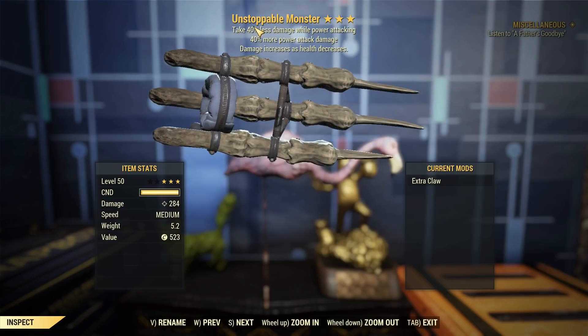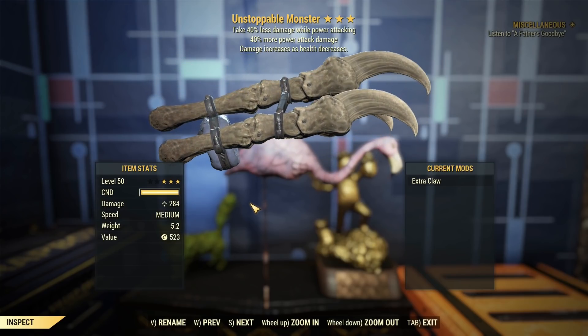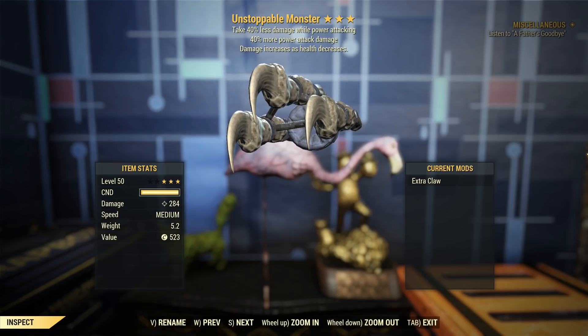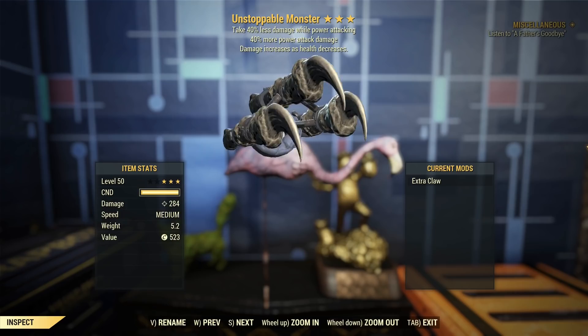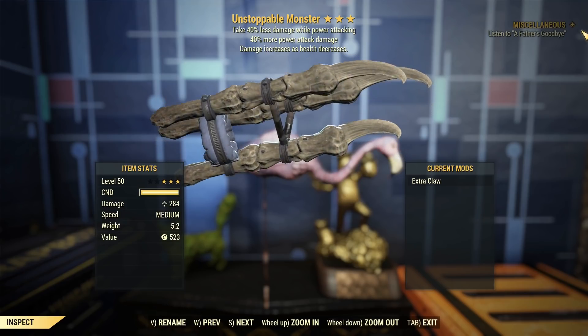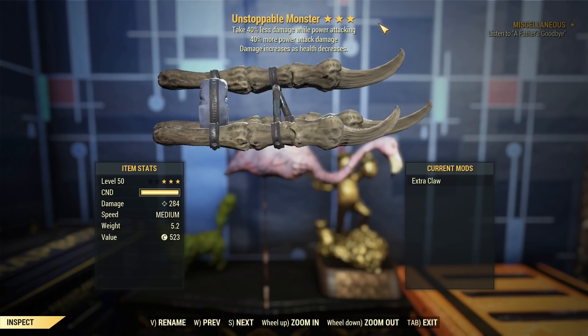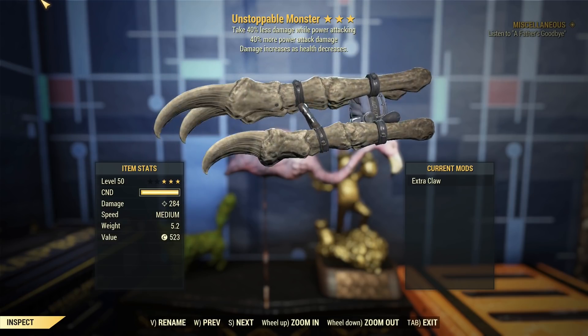G'day, this is Captain Noob, and this is the Unsubblemonster. What you're looking at here is a semi-unique sort of thing. Originally, this was available to players if they played the survival servers back in the day. They tried to get people to play survival because no one was, by offering cool unique weapons if you did certain challenges.